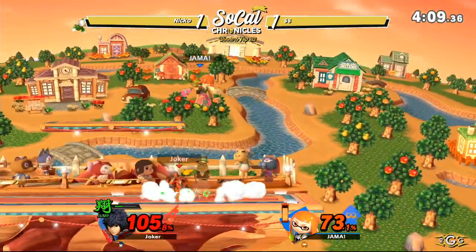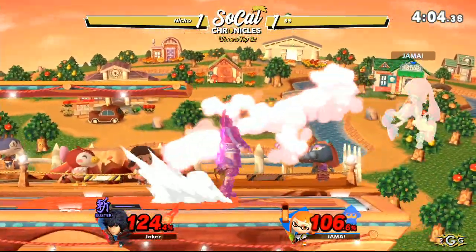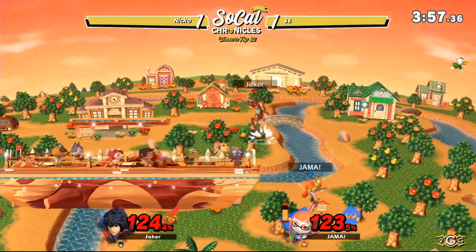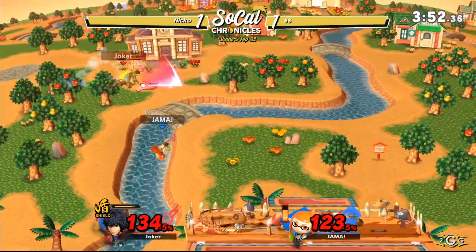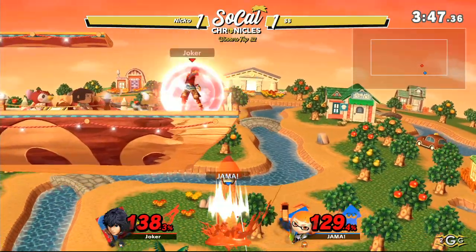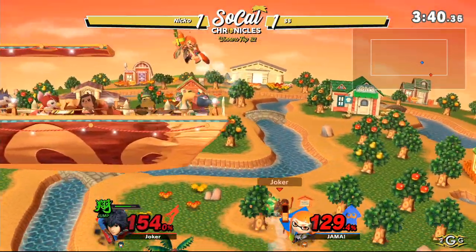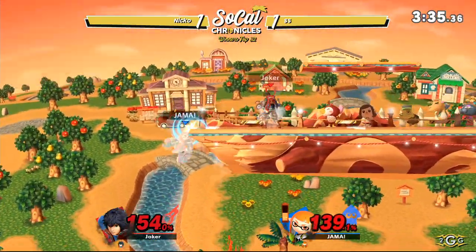We've got basically an even game right now. Both of these characters are very strong — able to build up damage and set up their kill potential. Jump Mode not off cooldown just yet, but a reverse Air Slash gives Niko stage control. Back air doesn't come out. Just air dashes right through that Air Slash — hard stuff coming out from SS, avoiding that huge hitbox. Huge hit from Niko, but we see a grab — going to see a back throw.